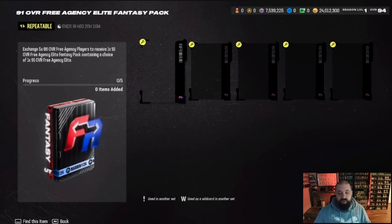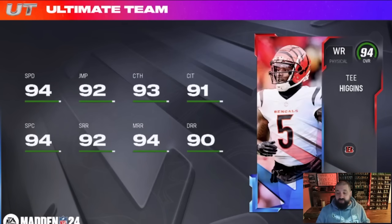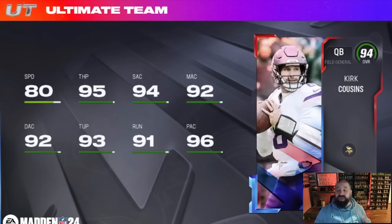Good news about the 94s is that they're going to get double team chem. For example, T. Higgins — if he hypothetically signed with the Seahawks, you'd have the option to give him two team chems, so he could have Bengals and Seahawks chem together, or double Seahawks theme team chem. Basically, whatever new team any of these guys sign with, they can get double team chem, and this applies to all 94s, 97s, and the 98 overall LTDs. You'll also be able to get one of these 94s for free.